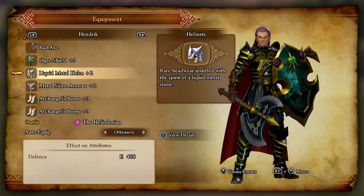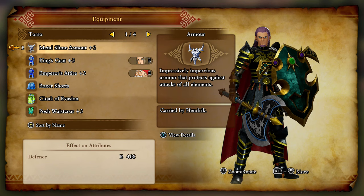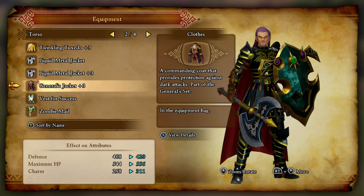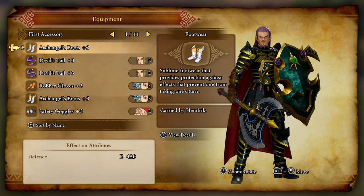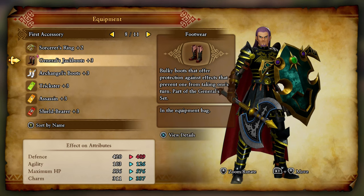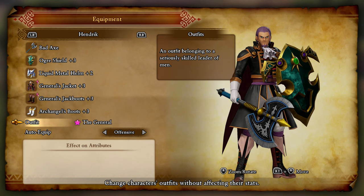Before I forget — Liquid Metal Helm, that's good for right now. And instead of the Metal Slime Armor with 15% Elemental Damage reduction, we got ourselves a General's Jacket plus 3 — Dark Damage reduced by 25%. Other than that, pretty good overall, so worth it. And then instead of the Archangel's boots, we're going to pop on a pair of those snazzy new General's Jack boots. And if we check out our shiny new outfit, we are the General. Nice.